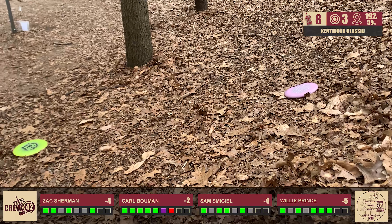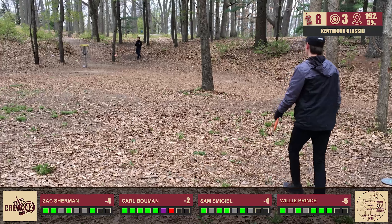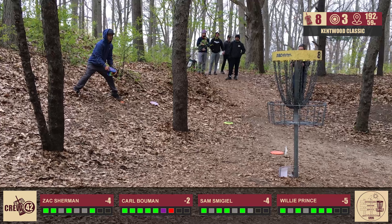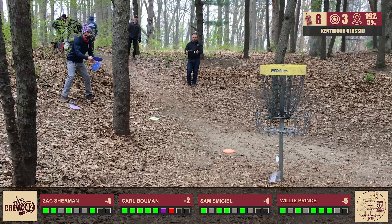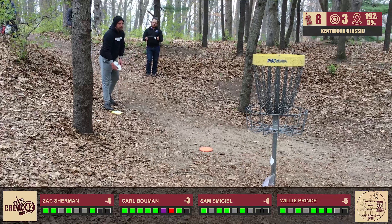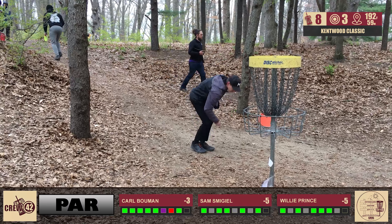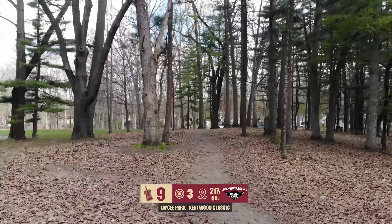Carl really needs this one. He goes with the backhand, throwing really high — good height but didn't quite have enough to get all the way to the basket. This feels like a must-get for open players — a hole you can't afford to lose. Willie is just a little deep coming back down the hill — still a tester, but right in the heart. Carl gets a good birdie there — way to bounce back. That's what's nice about this course: even after three strokes over par the last two holes, you can erase it in three holes. Par for Zach and Willie.